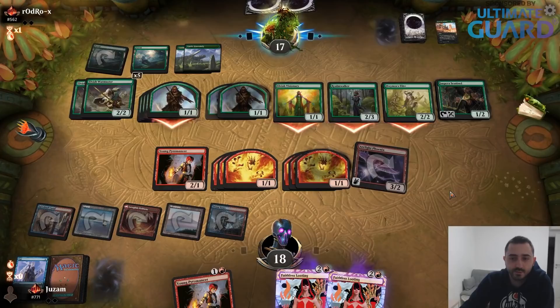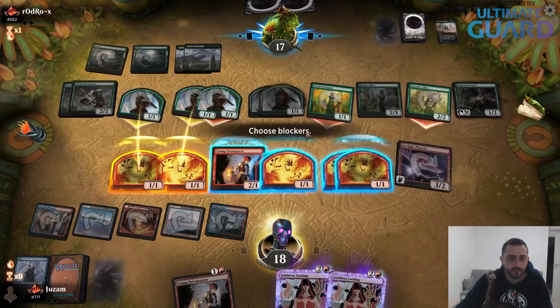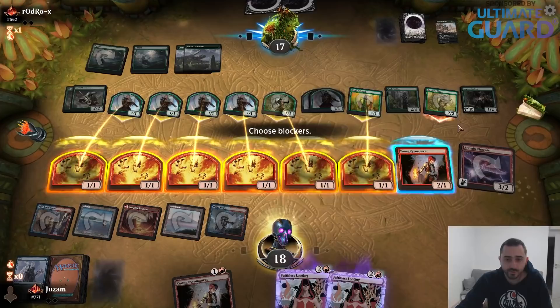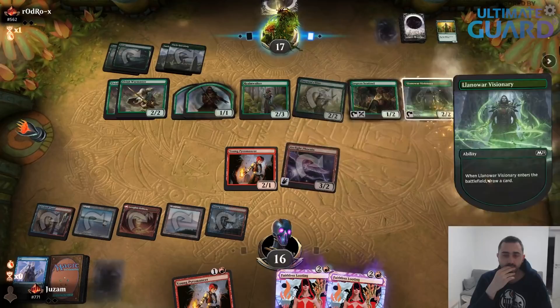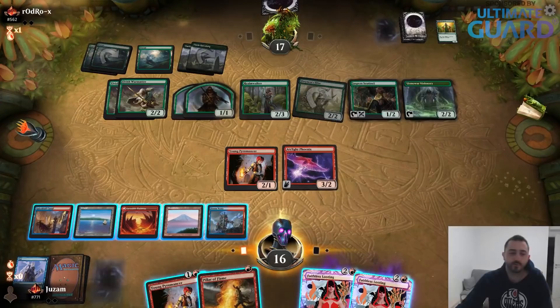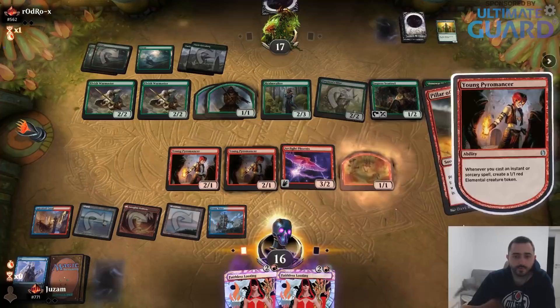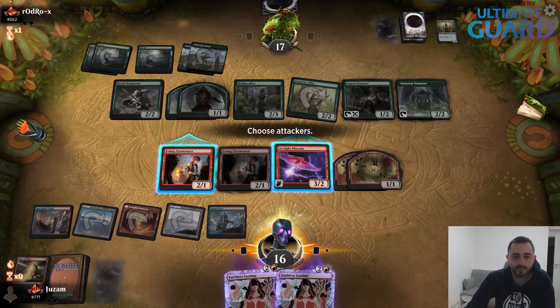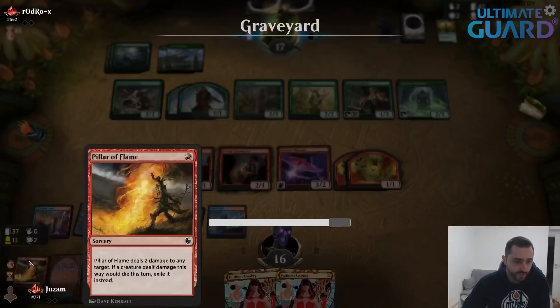If they want to trade the tokens, that's fine with me. If my opponent is letting me trade creatures, I'll take it — as many trades as possible because trades are good for me. Pillar of Flame — I go Pyromancer, Pillar this guy, that's alright. Two tokens, now I'm just passing. I don't think I can even attack with the flyer because I just need to block and hope I draw a Faithless Looting to chain Phoenixes from the top of my deck into the graveyard.